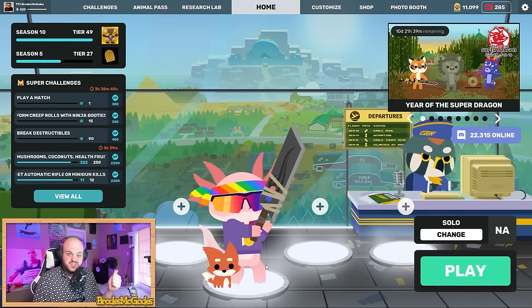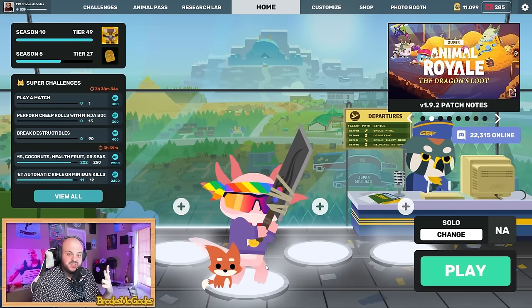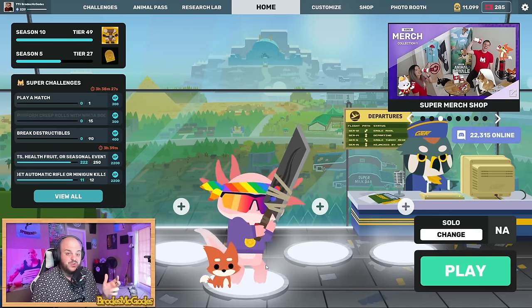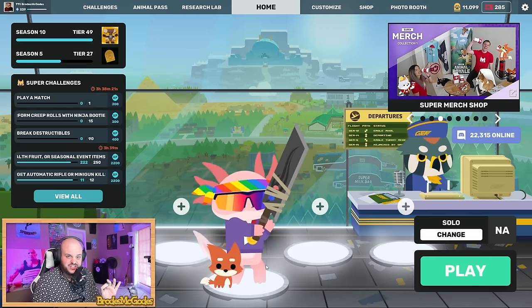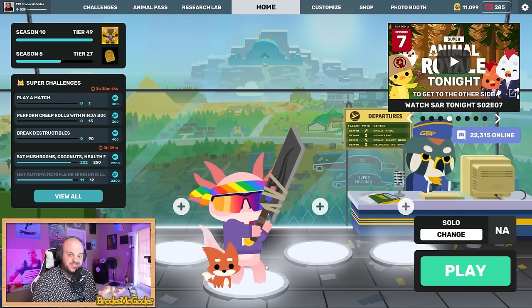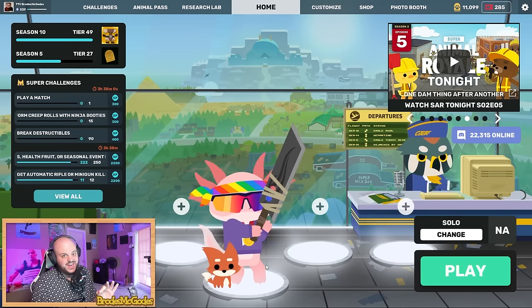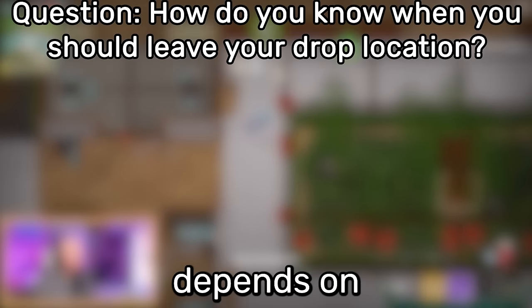Let's pause to review what we saw from Rookie: pre-firing corners and locations where you know players will be, loving the ninja booties for speed and sneakiness, using utilities like cat mines and skunk grenades for extra information, grabbing loot quickly and rotating toward the circle, figuring out what guns you're comfortable with, and using minimal movement in gunfights so you can really focus on hitting shots.